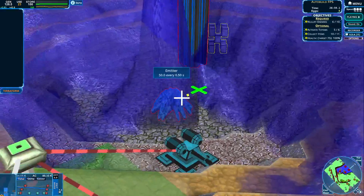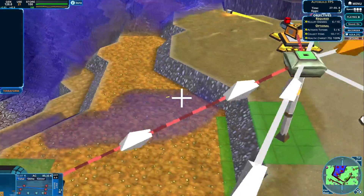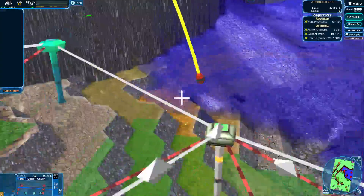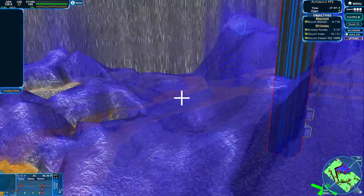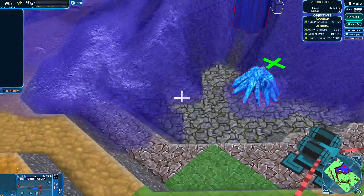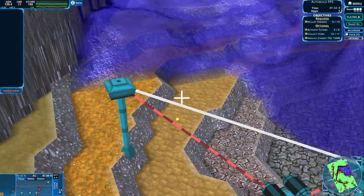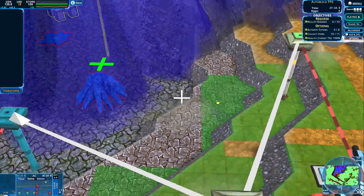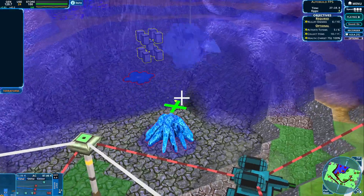Should we focus over here trying to nullify this emitter? I think we should actually — that's a good idea. Where is the nullifier? We got two sprayers coming this way. No problem — let's get going.